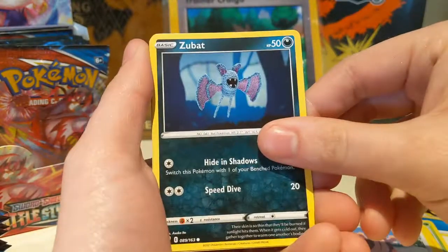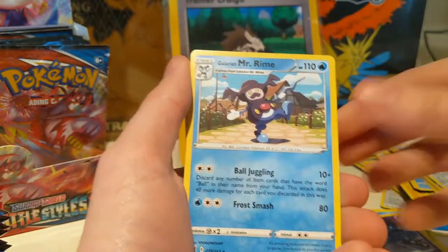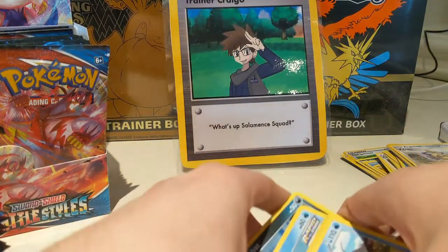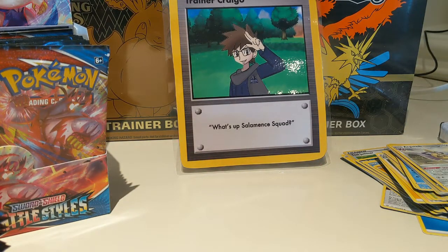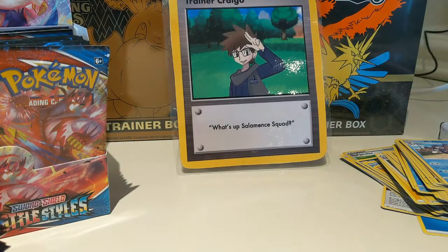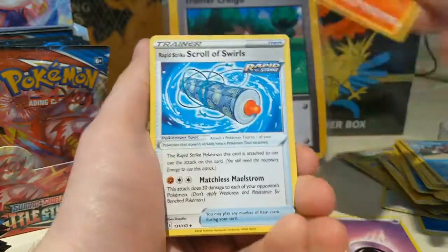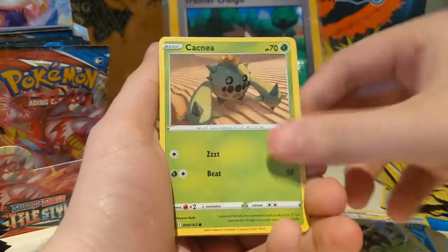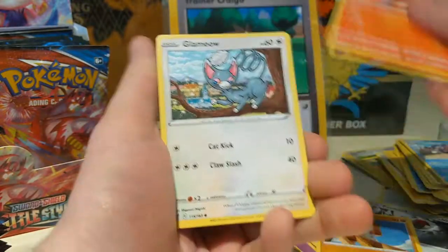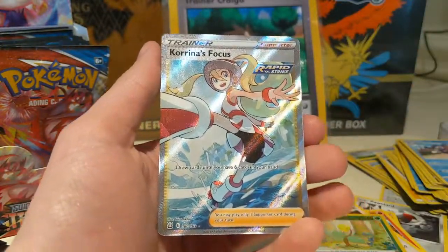Yamper, Lickitung, Zubat, Crobat. Remoraid, Spoink, and a Mr. Rime. Regular rare. Pig Knight, Pig Knight, Boe Flant, Cacnea, Ponyard, Timbur, Tepig, Glamio, a Bellsprout, and a Karina's Focus.